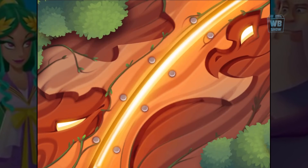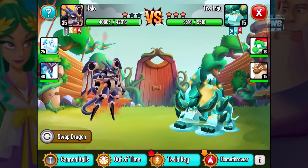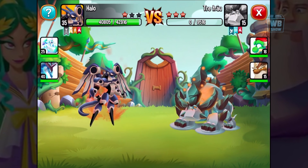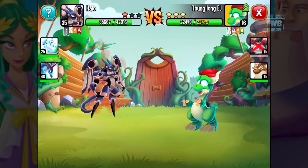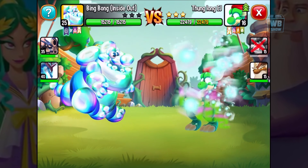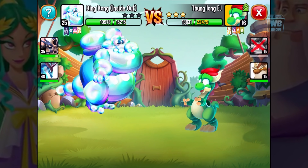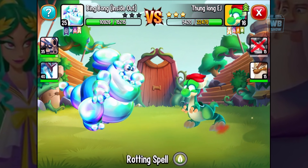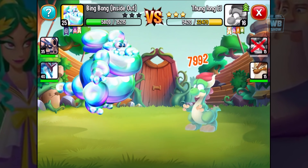I'm gonna let Bing Bong fight — gonna have him fight Yoshi, or maybe not since there's no elemental bonus there. Look at that blast! Let's bring in Bing Bong — look at that, that's huge! We're level 25 and he's level 16, so he can't do that much damage... wow, he actually did a lot of damage. About 5,000 HP left. Look at his smiley face — it reminds me exactly of Bing Bong.